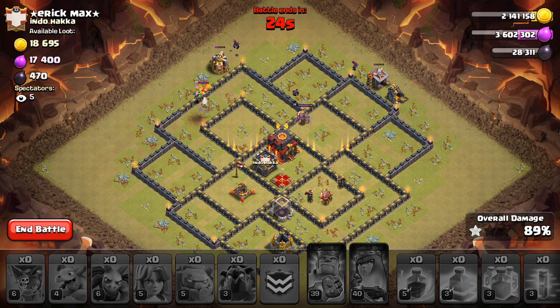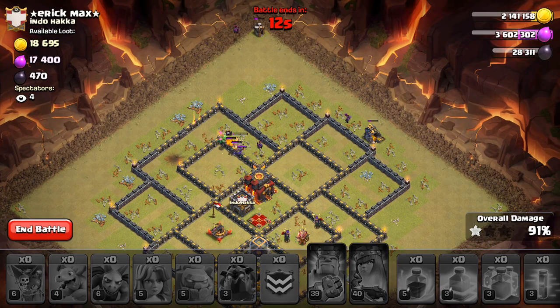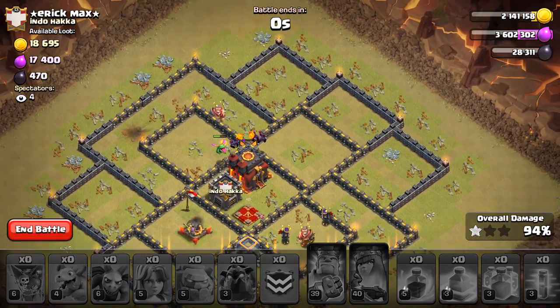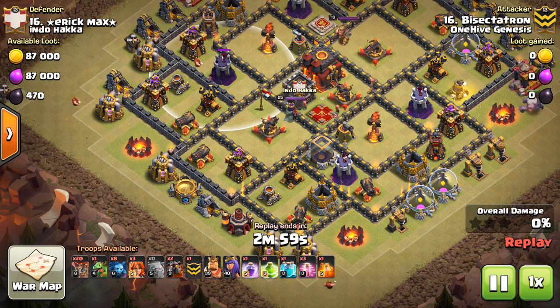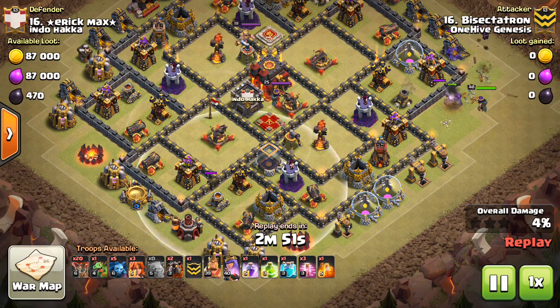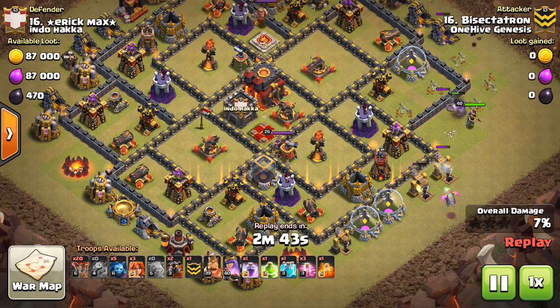That sucks because this base should have gone down — should be a routine three-star for a base with the air defenses in the positions they were in. But people fail and that's just how it works. We'll get this up to a one-star, about 93-94%. We'll take a look at the replay and see what happened. Actually, maybe this will be a two-star. Nope — one star. That X-bow was so close to going down. My balloon pathing was just terrible going into that first X-bow. I needed to go stronger into these two defenses to push my balloons from the air defense into that X-bow and keep them cutting across the core.